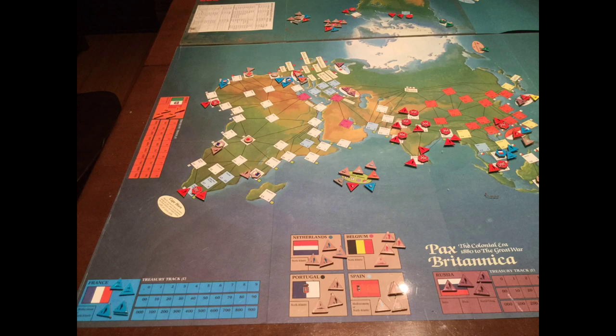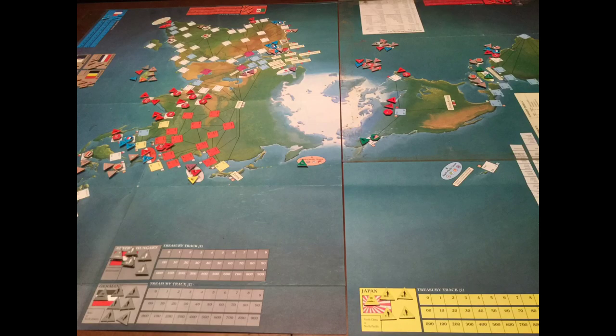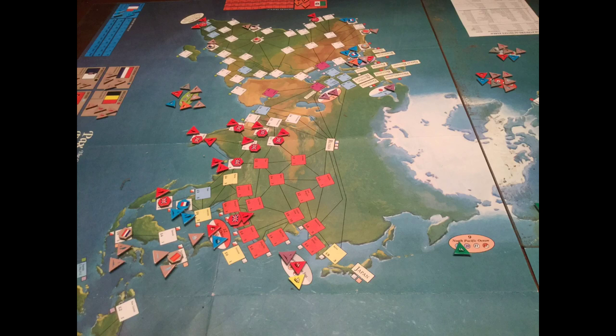The game setup has initial forces deployed, some in home countries and others on the map, with various possession markers and control markers deployed. Here you can see Africa and Asia, South Asia and the North African coast, as well as the merchant vessels deployed. Here you can see deployments in Asia — the British are in Hong Kong. The Japanese have not asserted themselves outside of their own territory except for their merchant vessels; it was really the beginning of Japanese colonial efforts. In the Western Hemisphere, Hawaii is not possessed by anybody at this point.